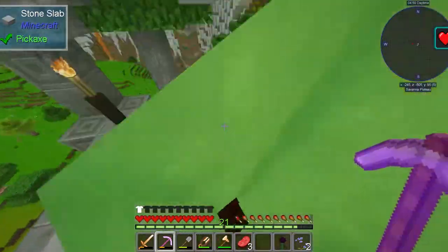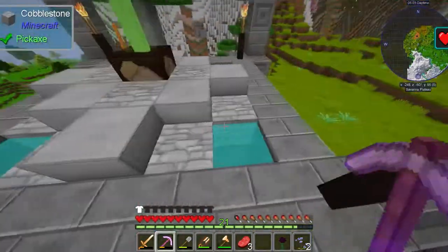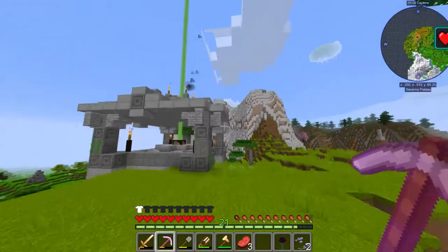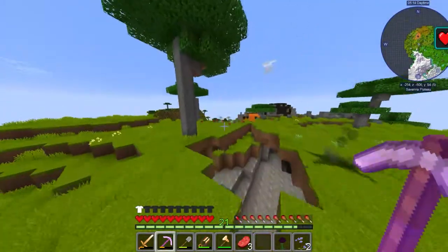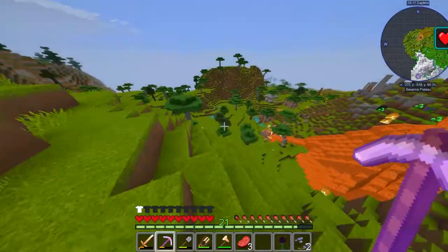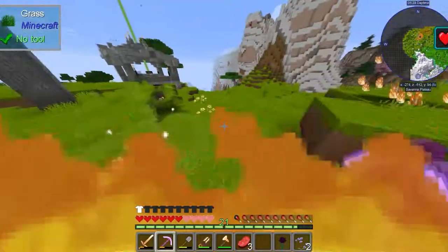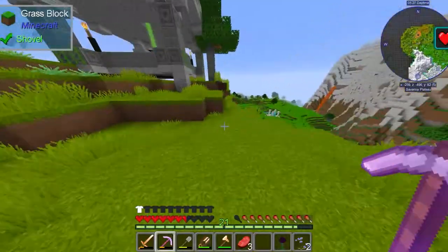Evil craft. Environmental accumulator. Wait, does this have the sun god in it? This has the sun god! We gotta get out of here — things just got a whole lot worse for us.